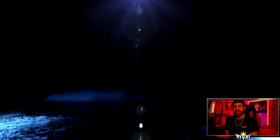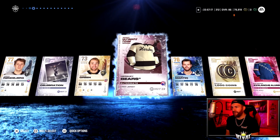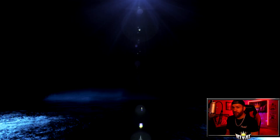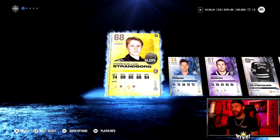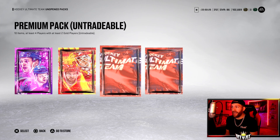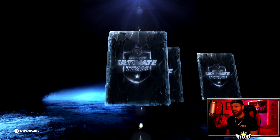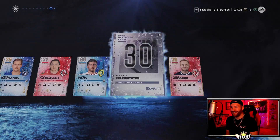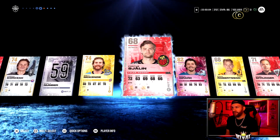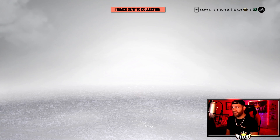Last and final pack — reveal all on it. I did not think I'd be saying this at the end of the video, but I think the loyalty reward packs were a W. Maybe I just got lucky, but the alternate account made coins and got two power up collectibles. On this main account we went from 76,000 to 102,000 coins, and we still have some packs left. Drop a comment — did you think these packs were a W or an L? I think they were a W.